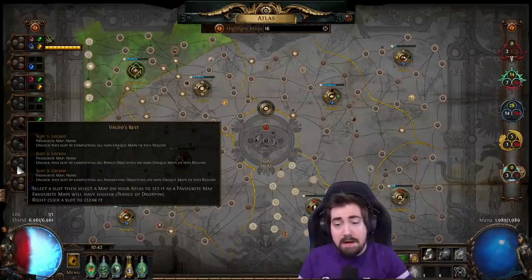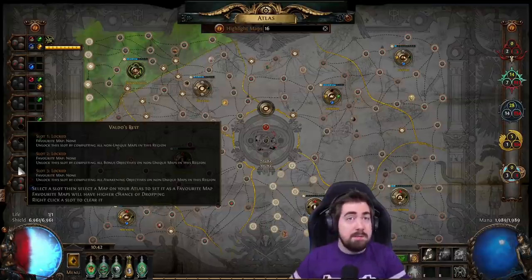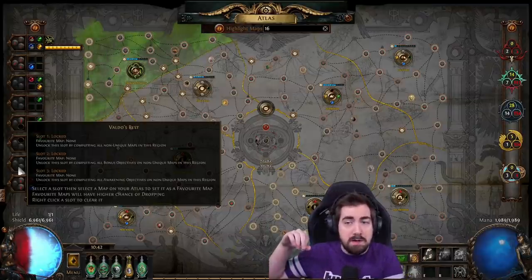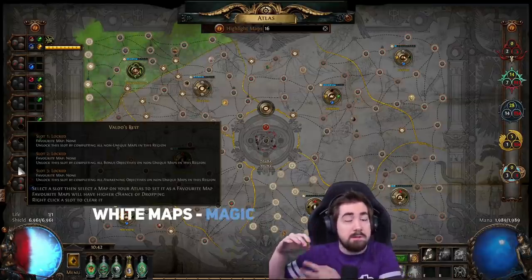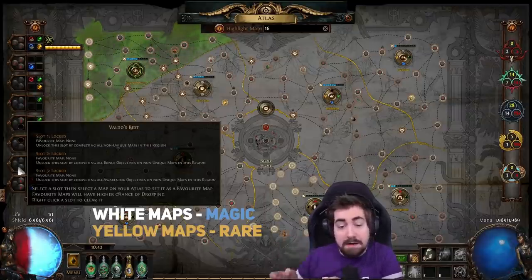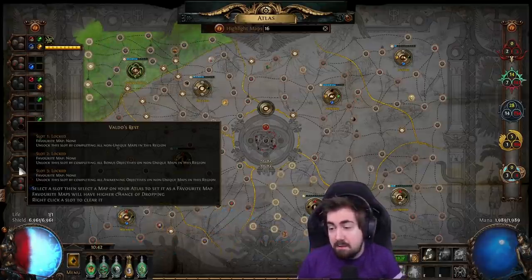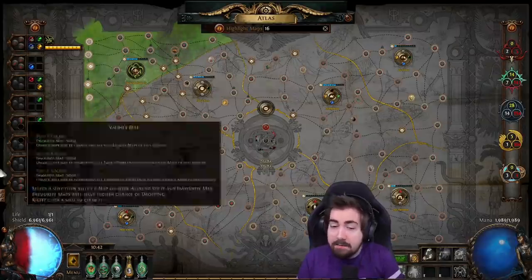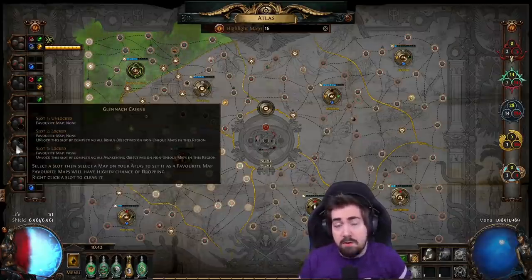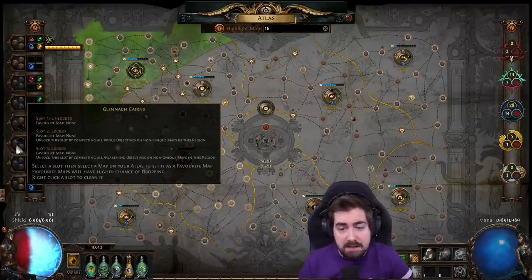Completing it just means you can do it white — it doesn't matter. You don't have to do Awakening level; you don't have to do the bonus. You just have to kill the boss in every map in that region. For slot 2, that means you have to do the bonus — blue maps done blue, rare maps done rare, and red maps done red and corrupted. And then Awakening level basically requires Awakening level 8 with all maps done. Awakening level does not require the bonus — you can do a white map and still achieve the Awakening level.